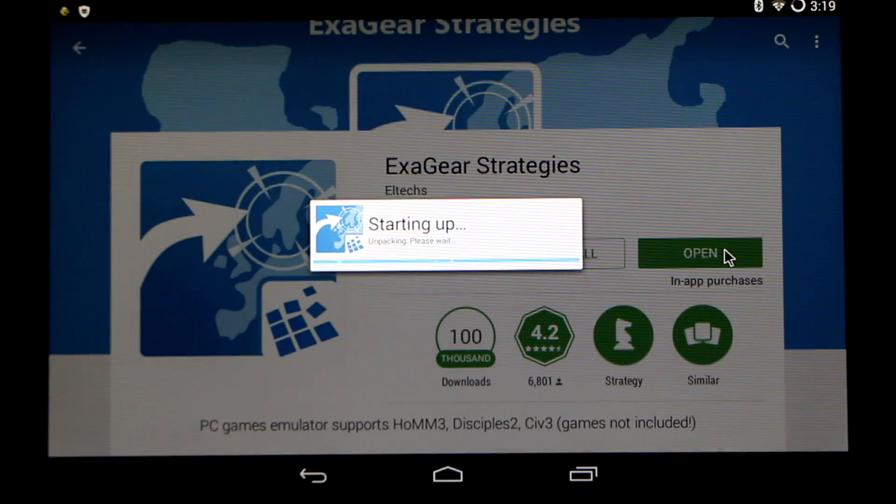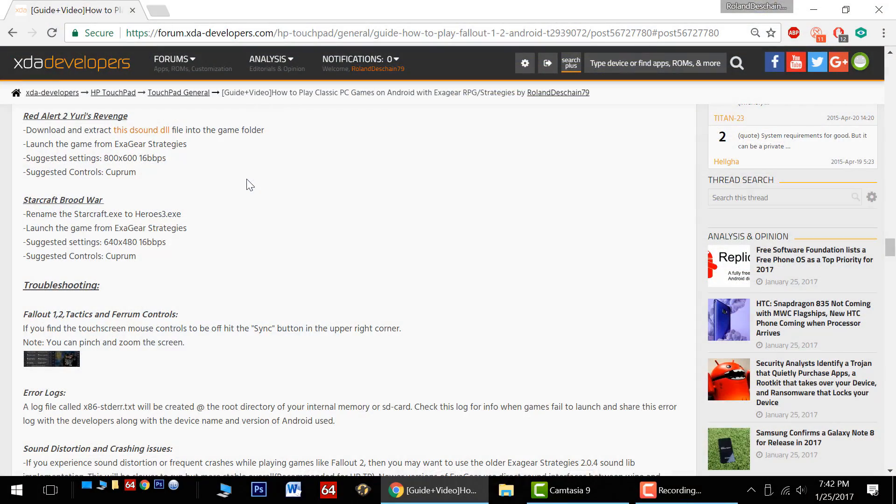There is a free three-day trial, after which they'll prompt you to buy a controller set. Next we need to get our game data ready and we will need to download a DSOUND DLL file.